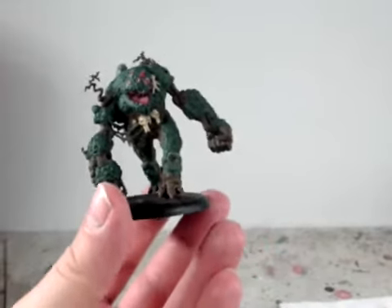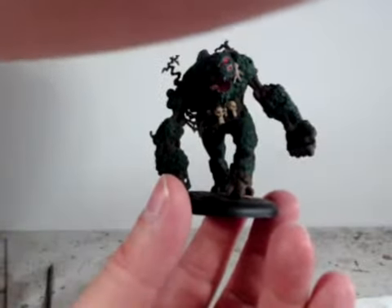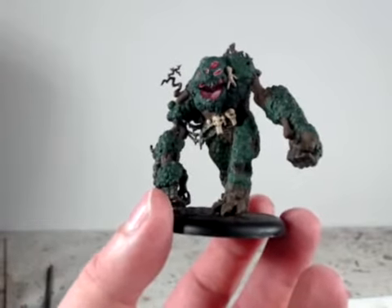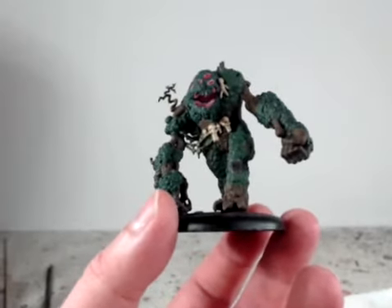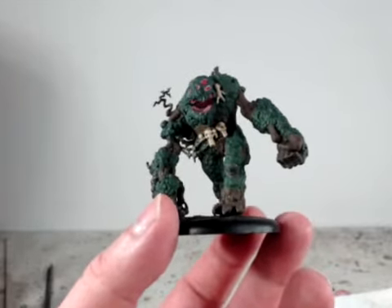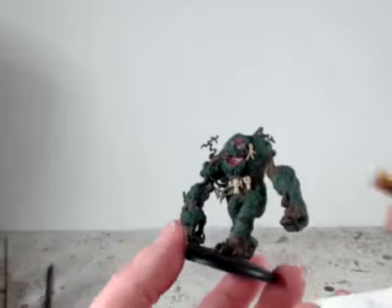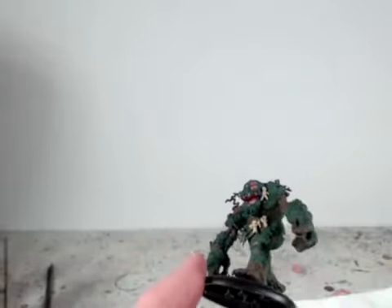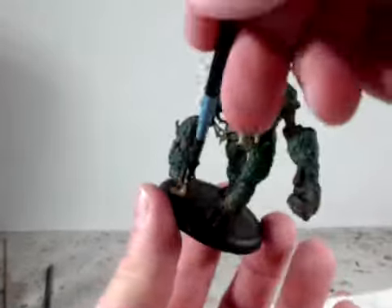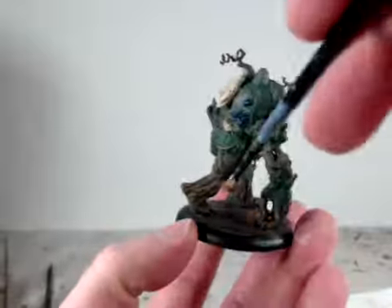Time to highlight. I'm going to start on the base first. Shield Brown 09161 — this is a new pot so I'll need a little extra mixing. Ragged feathered brush, no water, straight paint only. Rubbing most of it off on a paper towel until it looks like there's nothing left, and dusting the area to be affected. It's got a little too much paint, but it'll work.